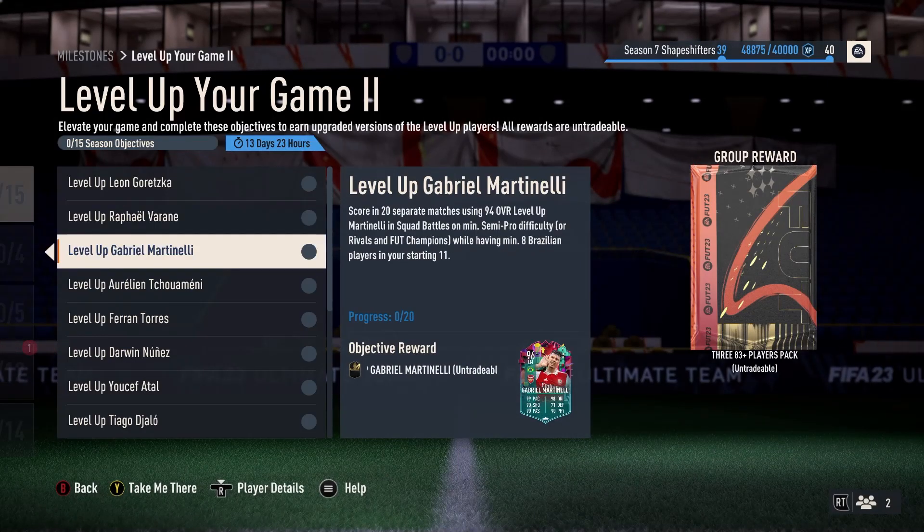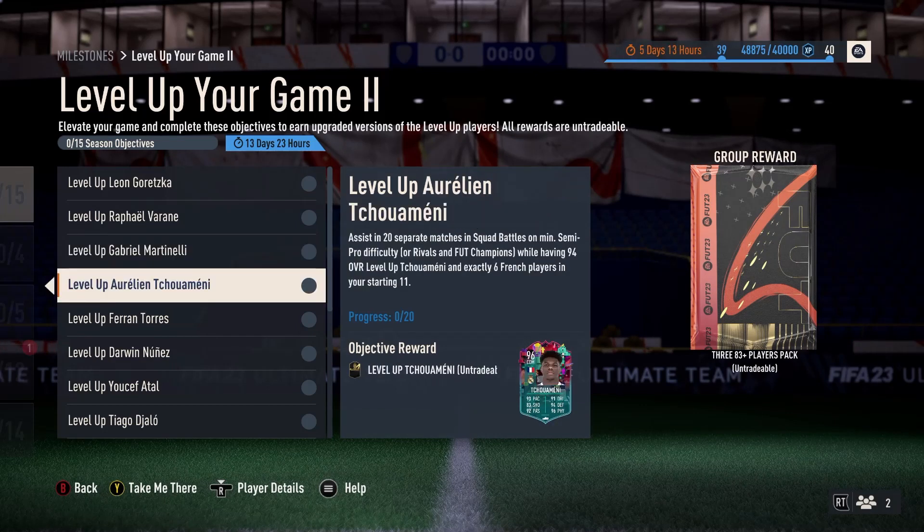20 matches, scoring in 20 separate matches using 94 Martinelli while having minimum eight Brazilians. Tchouameni assisting in 20 separate matches while having 94 overall and exactly six French players. So you can't combine Tchouameni with Varane, but you can do Tchouameni with Fakir. If you've not done Fakir yet, this helps you — but Fakir's been out a while anyway, so most folk have done them.